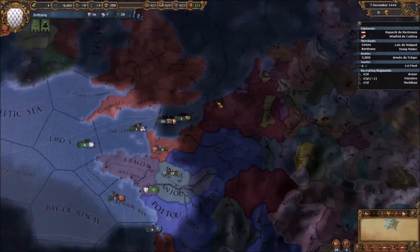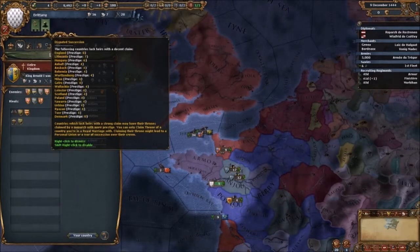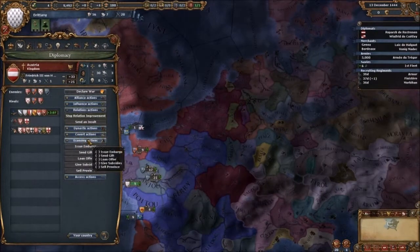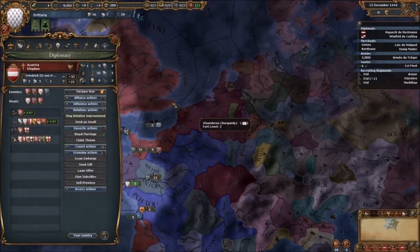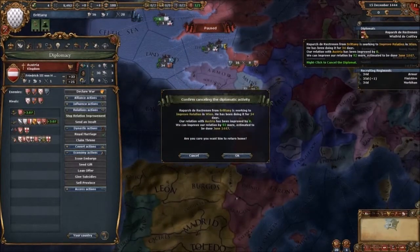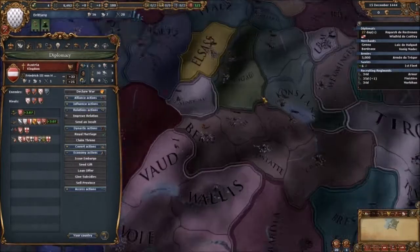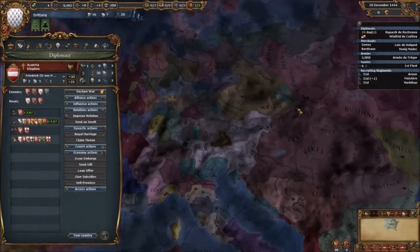Austria has a dispute claim. We could pick off a royal marriage with Austria. Dynasty actions — we need a diplomat. I'll improve relations with them. I'll pull you back to working with Wien — that's Austria's capital. I'm sorry if I pronounced that wrong.